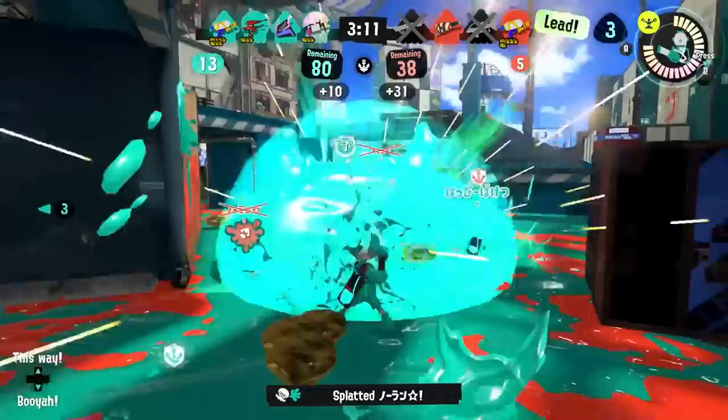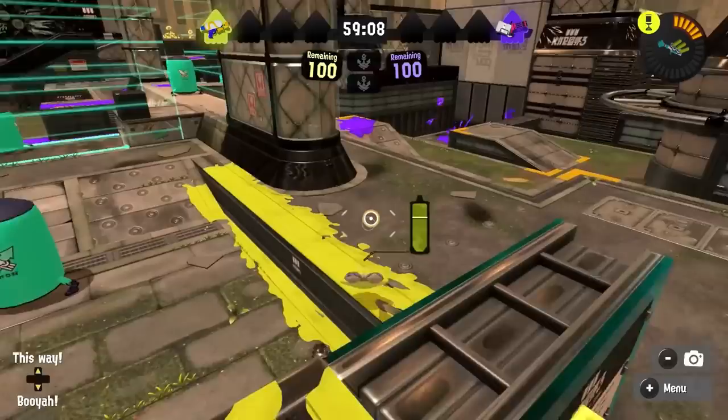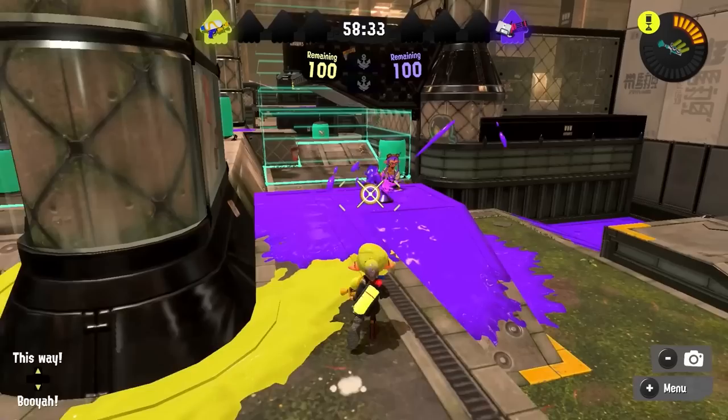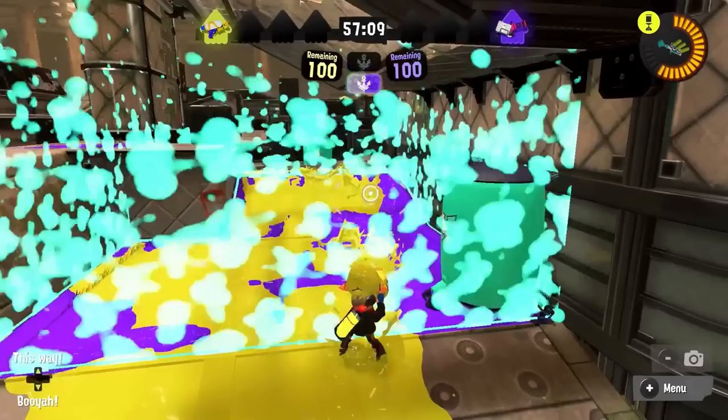For using Sprinkler, keep in mind it has a decent-sized hitbox and a little bit of HP, so it can be used to tank damage a little bit if you throw it at your feet or near a wall you're shooting at, and that'll also paint the area around you to make it easier for you to move. Against Sprinkler, if it's in an irrelevant location, sometimes you can just leave it — it's not worth going for a sprinkler in a very random spot when it's going to barely paint after a bit of time anyway and it's only going to take more time from you doing more valuable things.